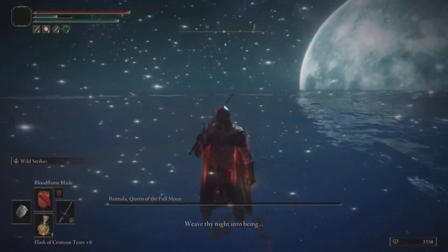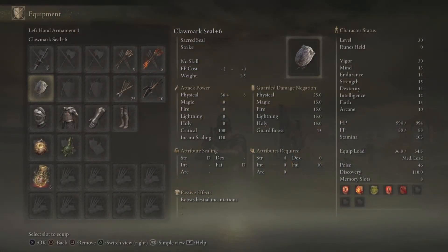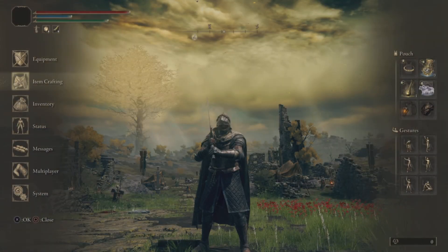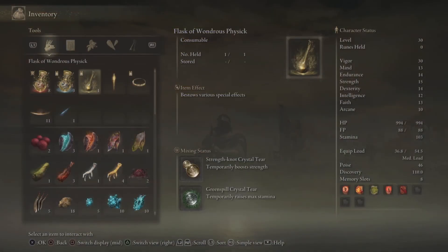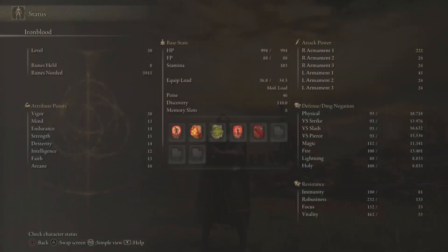If you wanted to make this better late game, what you could do is put on the Winged Sword Insignia or Millicent's Prosthesis, or both, which will give you a damage boost for consecutive hits. Same if you use the Thorny Cracked tear. You could also boost your Poise with the Bald Goat's Talisman, or use a Boiled Prawn or similar consumables to make it more powerful.